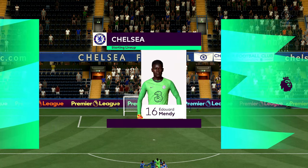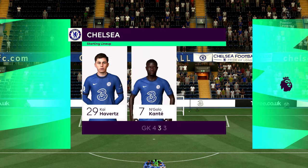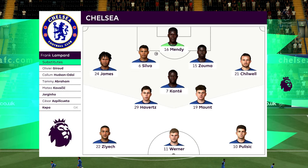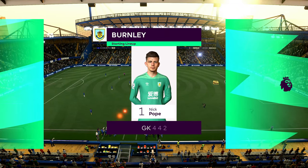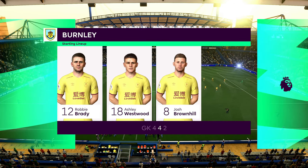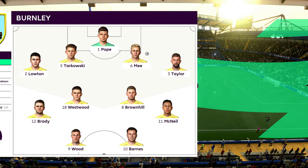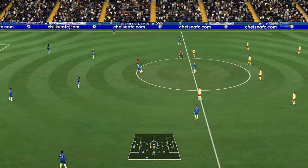A look at the Chelsea starting 11: Kurt Zouma plays alongside Thiago Silva in central defence, Kai Havertz plays with N'Golo Kanté in the centre of the park, and the starting role in attack today is handed to Timo Werner. For Burnley, a standard 4-4-2 — a formation you know well from your playing days, Lee. It's very important that when they haven't got the ball they all stick together — very solid look about it.